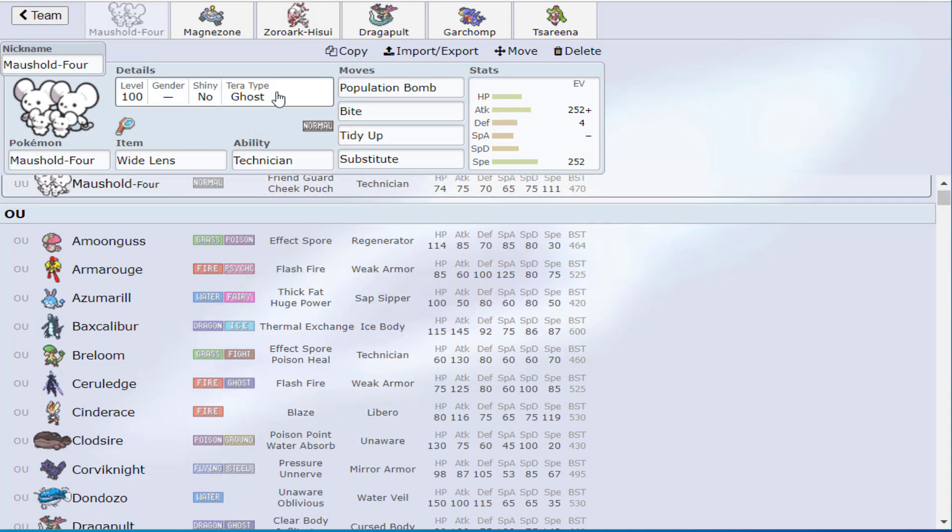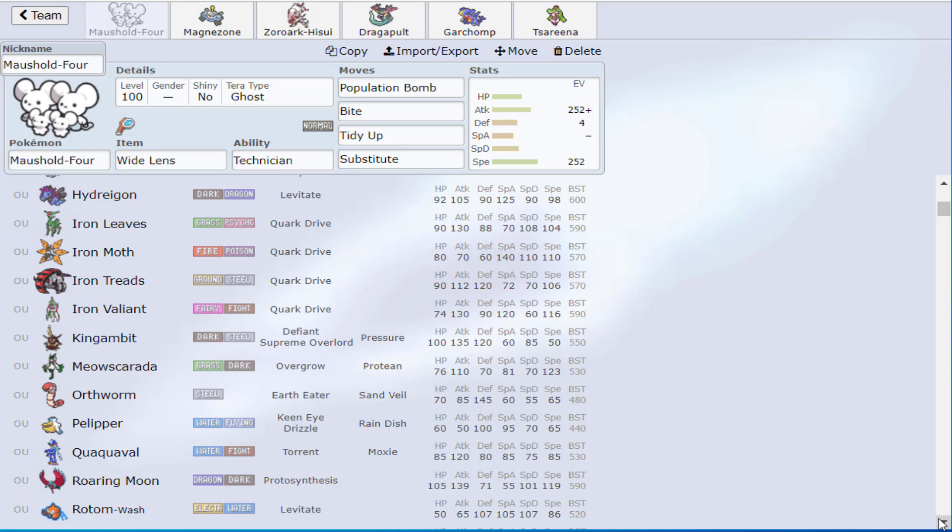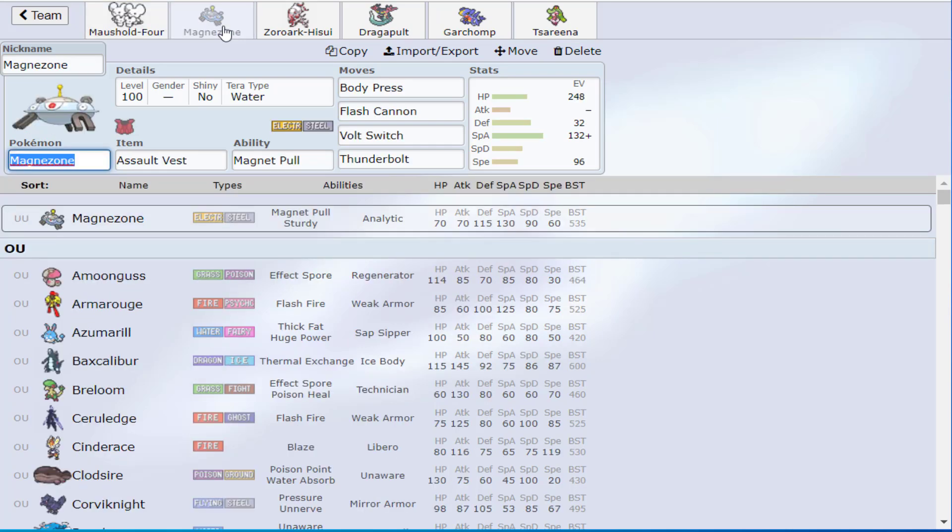We have the Terror Ghost here primarily because of priority — priority Mach Punch would KO it, and priority Extreme Speed is very common with Dragonite. It allows for Fighting STAB in general. If there's something you can't one-shot, like a Great Tusk using Close Combat, you Terror Ghost it. Then we paired it with Magnezone — step three is finding a solution. Your opponents present you with problems and you have to solve them.